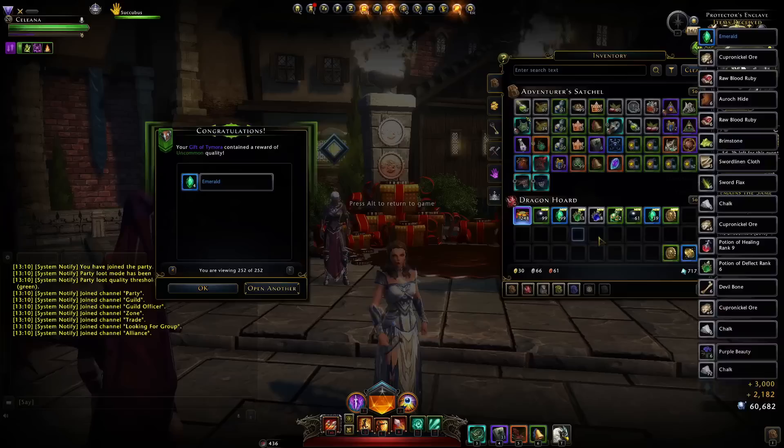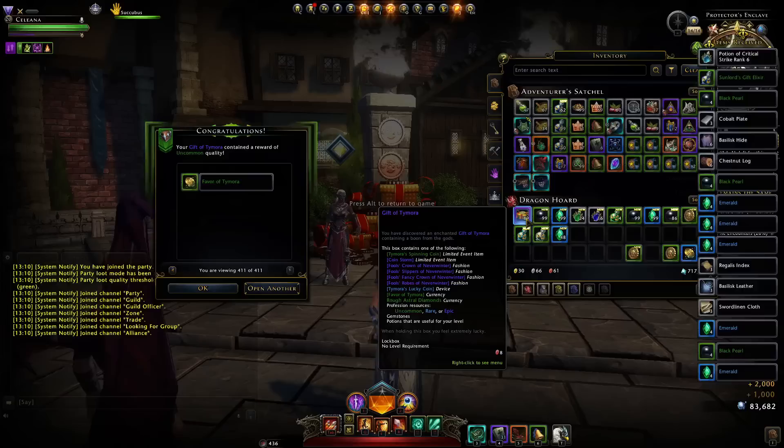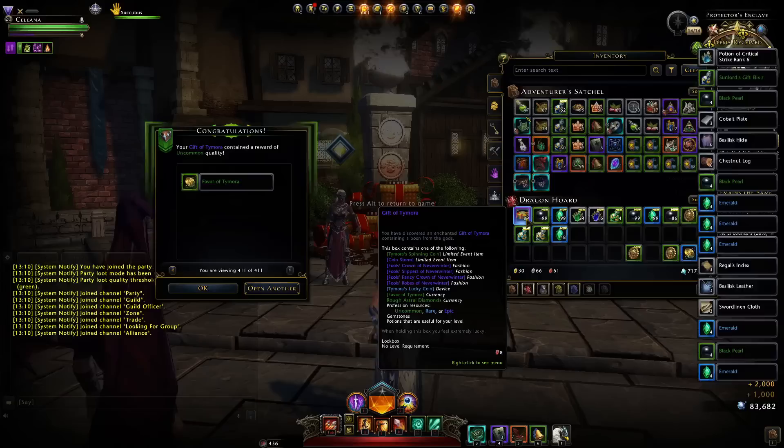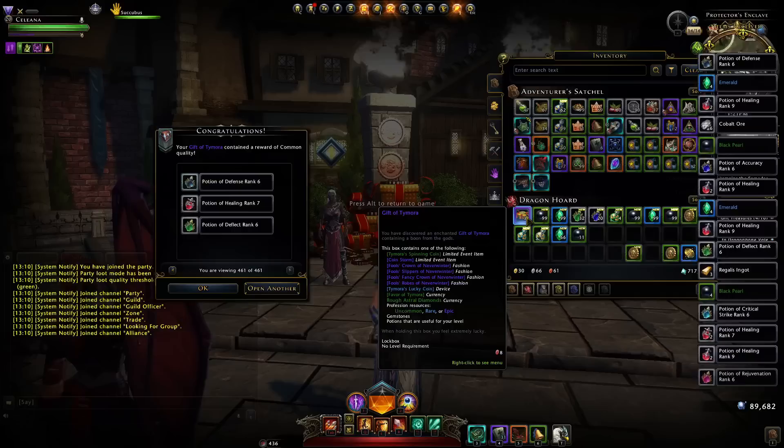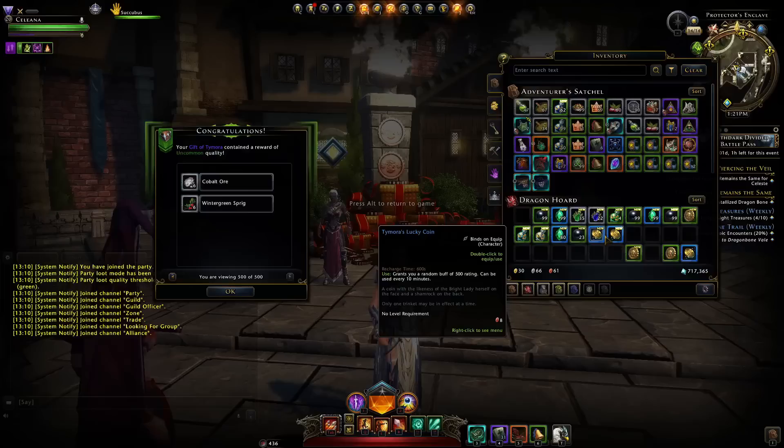I'll showcase the Coin Storm again after we finish opening the remainder. We also obtained the artifact, which isn't that bad, and I'll upgrade it to mythic and showcase that as well. On the last hundred, still nothing special in these boxes. None of the drops are that expensive, especially since it's mostly fashion-based. Nothing apart from the artifact is really going to give your character much power.